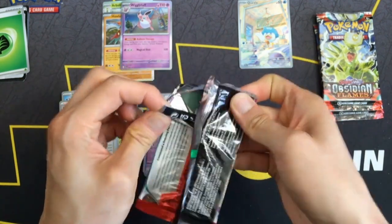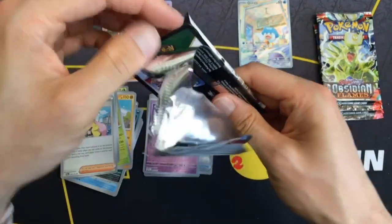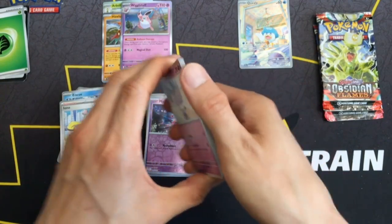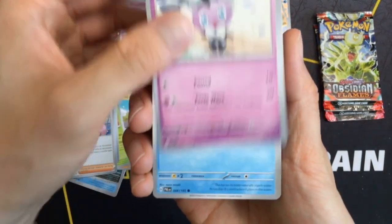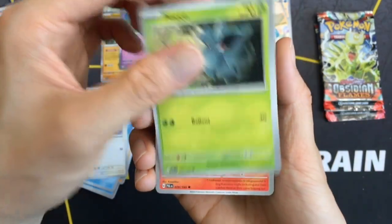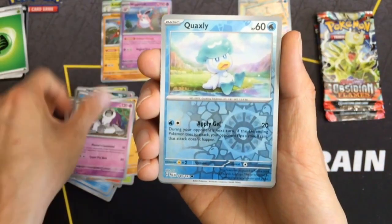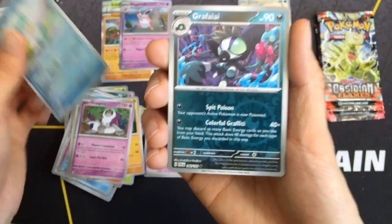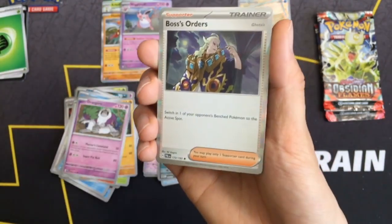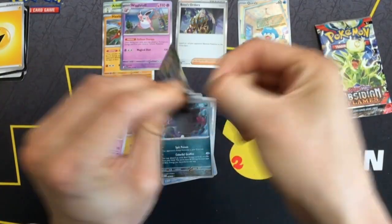Ending it with a rare Wigglytuff. That's nice to get an illustration rare with these collection boxes — I normally expect nothing, so it is most welcome to get something. Ending Paldea Evolved with the rare Boss's Orders.